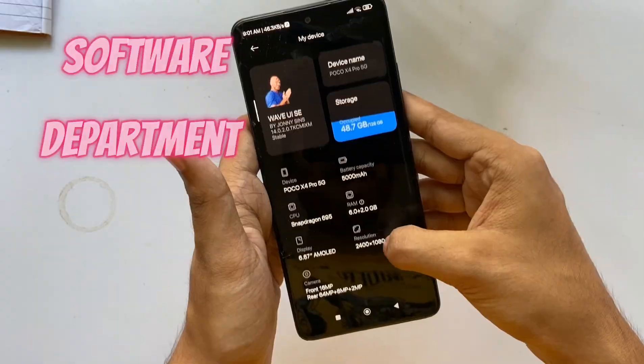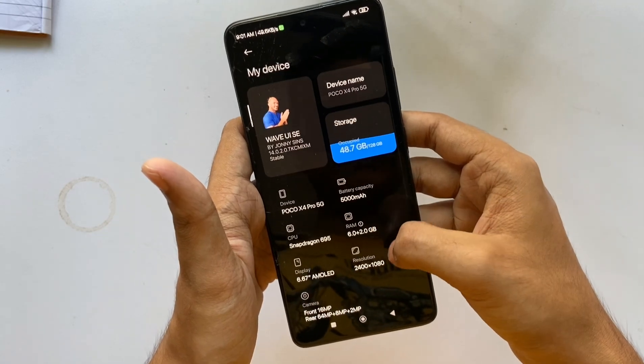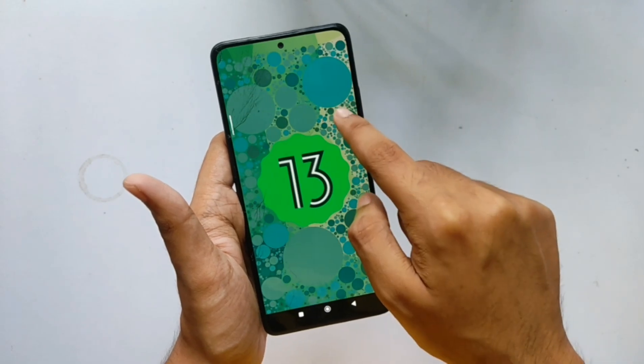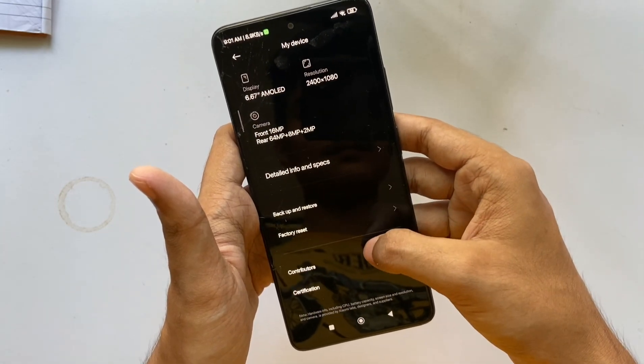Moving on to the software department. This ROM is based on MIUI 14 global version for POCO F4 Pro, running on Android 13 with the latest security patch of 1st July 2023. That's the software department covered.